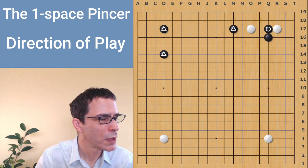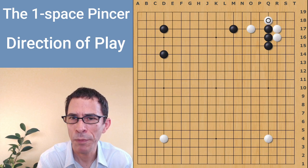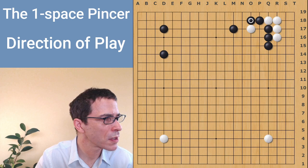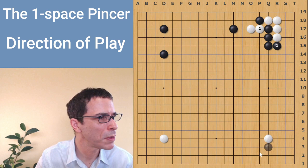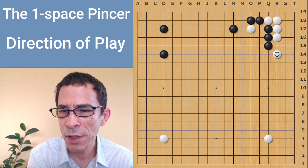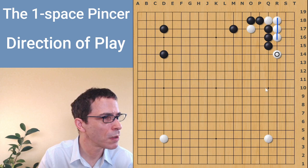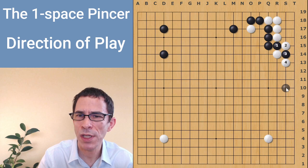When black plays this move, the joseki is for white to grow once, and now white plays this forcing move on the second line. This is actually a rare case where white plays a move on the second line. White is threatening to cut on the third line here, so if black plays away white will be able to cut - that would be bad for black. So black has to answer and white jumps. The fact that white played that forcing move on the second line creates a line of three stones that protects the hole when white makes the one-space jump, preventing black from successfully pushing through and cutting.